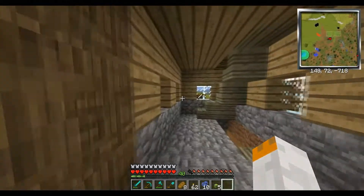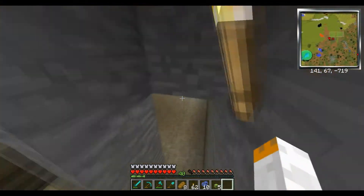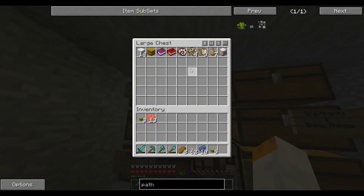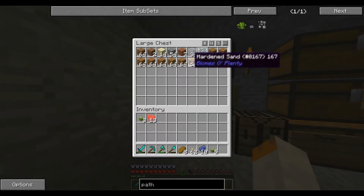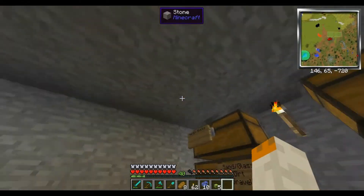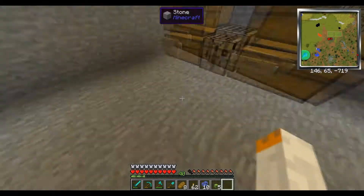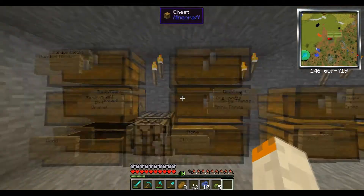I built my downstairs basement thing like I said I was going to. I basically organized the chests — we've got our randoms, whatever they may be, some sand. I went and removed some of the hardened sand from where the bushes are, because bushes only plant on grass or dirt.